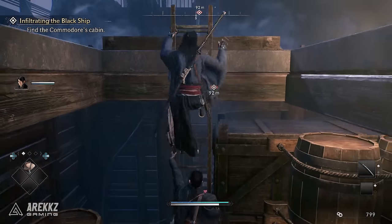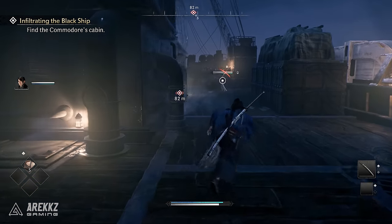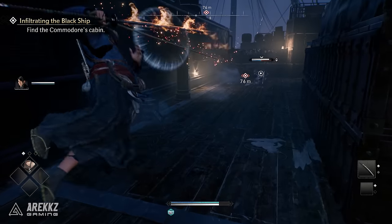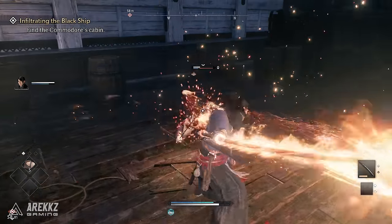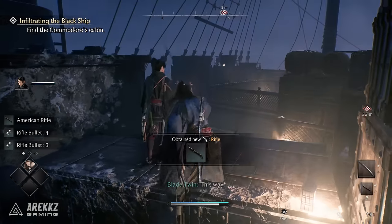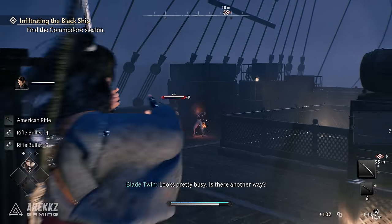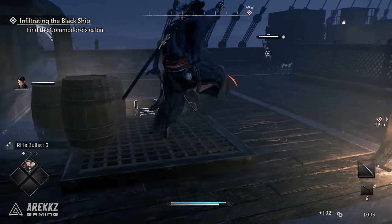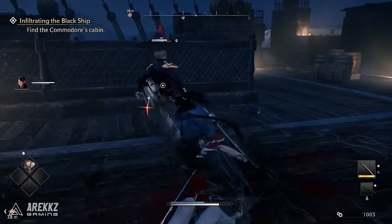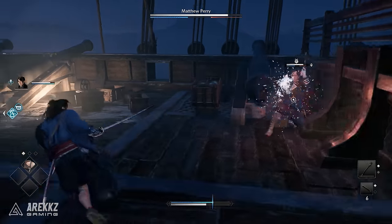You start the game off by making two characters, a male and female who are twins, and from the brief intro it appears that you are both trained by a mysterious force of assassins known as the Veiled Edge to become Blade Twins. This leads you into a training section where you learn the basics, and not long after that you go out on a story mission experiencing these mechanics first hand. Eventually a major story choice happens which I won't spoil, but it was an interesting way to give you as the player a choice on how you want to play the rest of the game.